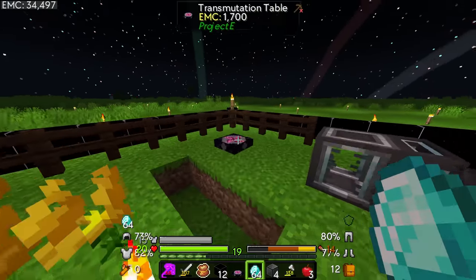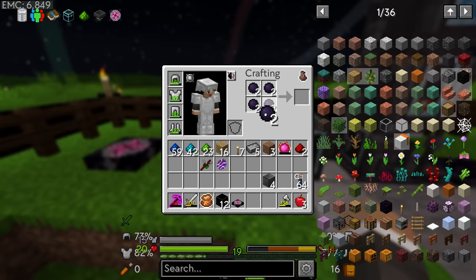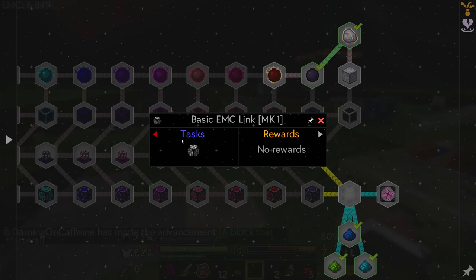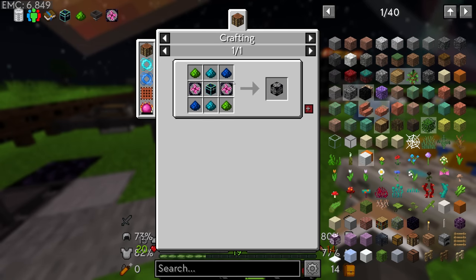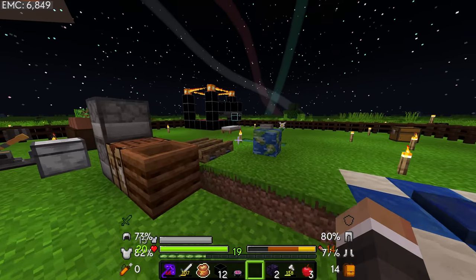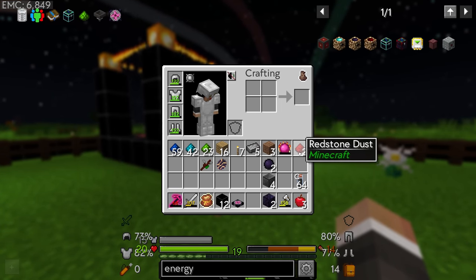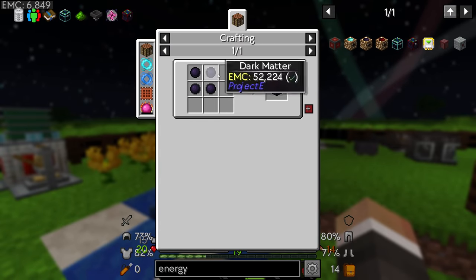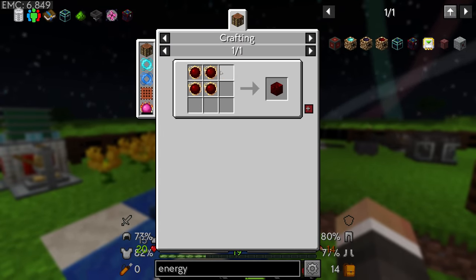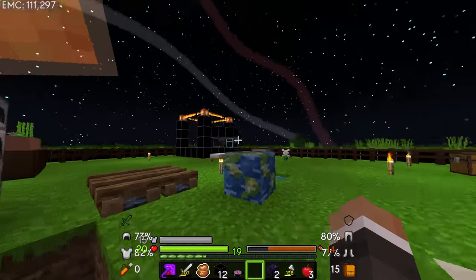That's only 10 dark matter — still not the 16 we need. The EMC links are very expensive actually — 1.7 million EMC — and they can only input or output one item per second because they require transmutation tablets. That has me wondering if instead of buying the transmutation tablet first, it's worth focusing on the energy condenser Mark 2. It's more expensive — same four blocks of dark matter plus four blocks of red matter — but it would let us turn up the speed significantly.